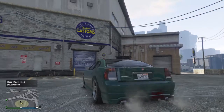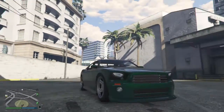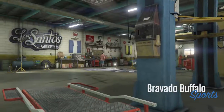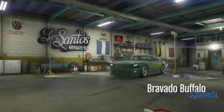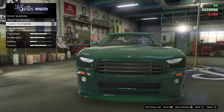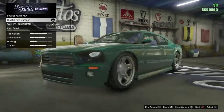Now I'm going to show you the first glitch with this car. If you get the normal Buffalo and take it off the road to the Santos customs, you can remove the front, the rear, and the side panels. So if you buy the bumper and spam up and down, you'll notice the front bumper disappeared.